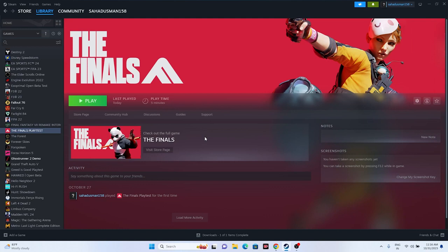Next, launch the game and press Alt+Tab from the keyboard. This is important because for users facing issues such as not launching or crashing, it worked for them. Just press Alt+Tab and then click or hit the Play button, and that should be working fine.